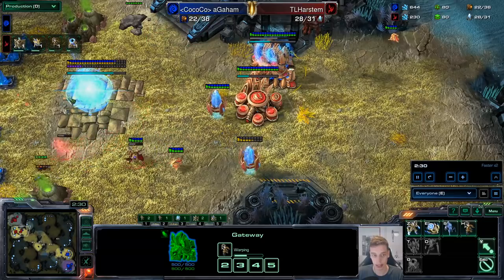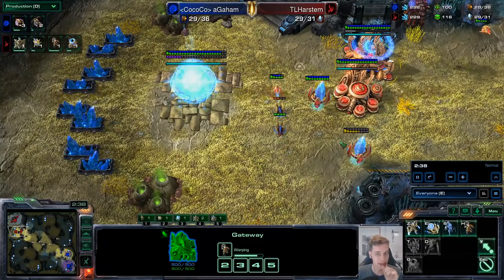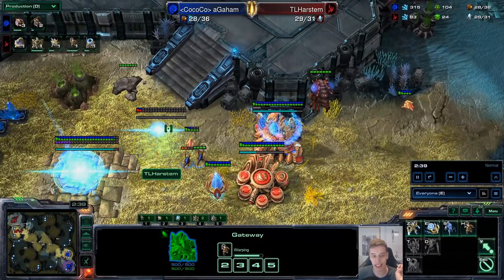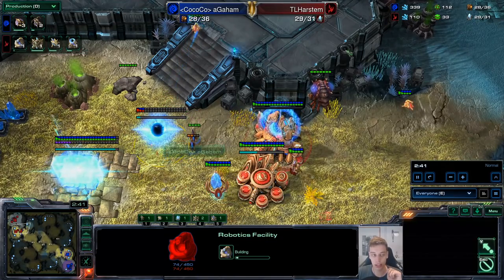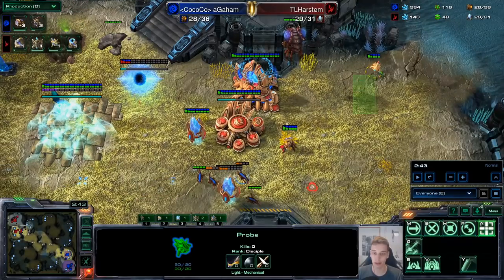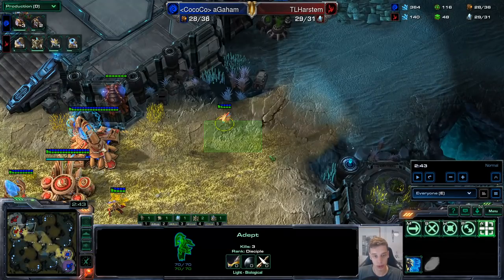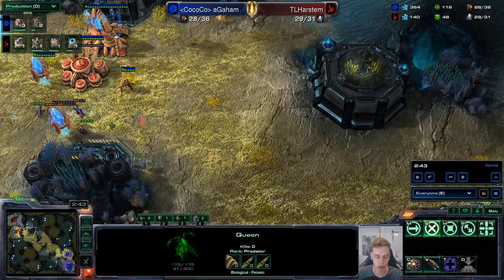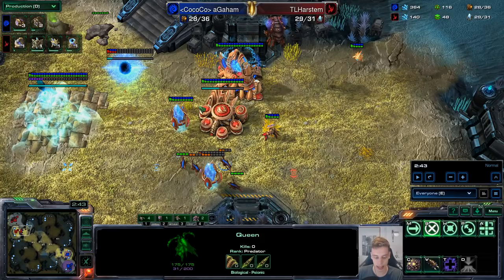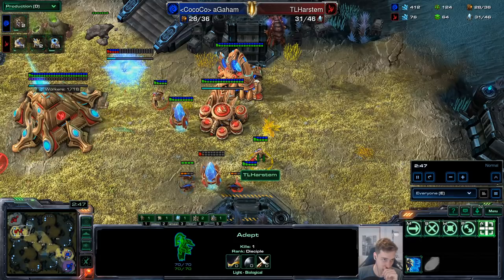Try to make sure the zerglings don't get in — this was actually a small mistake by me. Then you get a robotics facility, which I think is by far the safest follow-up. You still have a probe that hopefully is outside. You can either sacrifice an adept for a very consistent scout, or try to scout with your probe — less consistent if a queen is in position or there are zerglings. I'm trying to show you the most consistent way, so I'll show you the scout with a single adept.